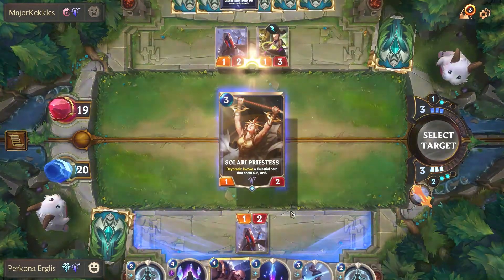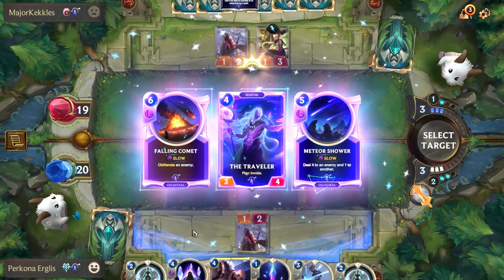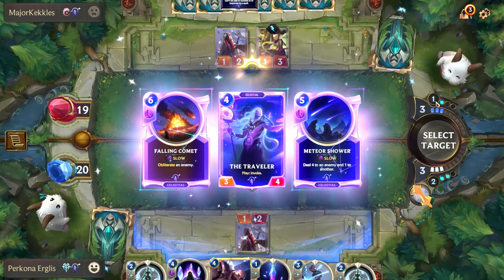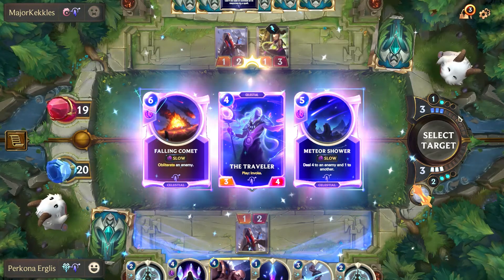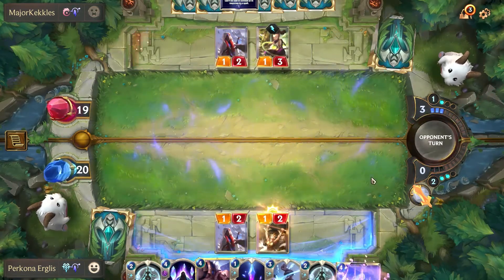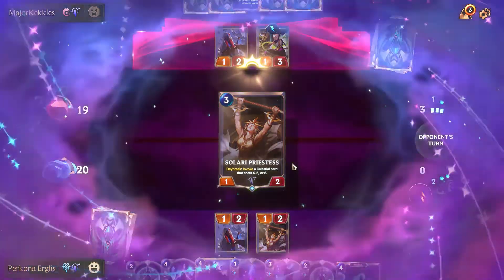Let's play Solari Priestess — Meteor Shower, Obliterate. It doesn't really help me too much. He's got Denies and Bastions, so what am I going to do with these cards? I wish I would have got Written in the Stars. I think we're just forced to take the Traveler here. The other two are just low speed spells that are going to be easily nullified by the cards he's already got.